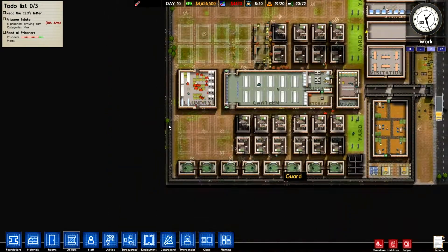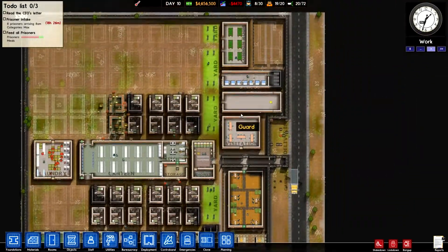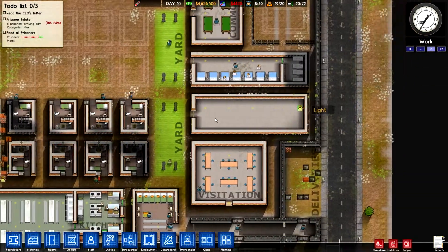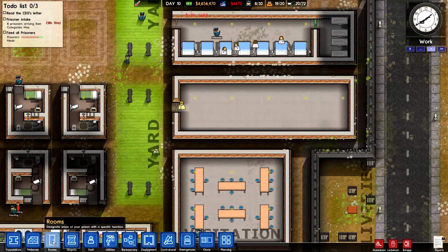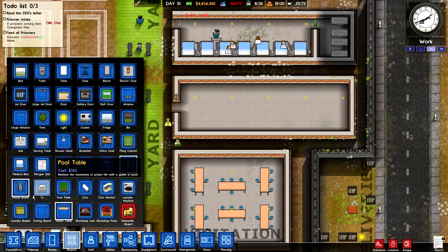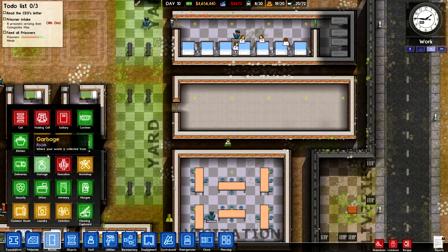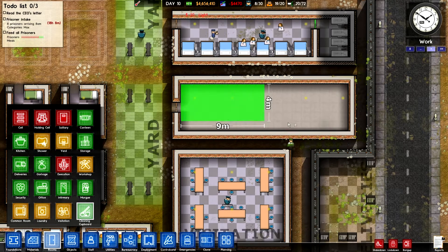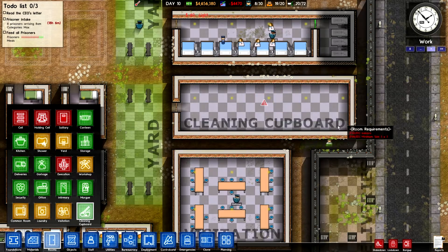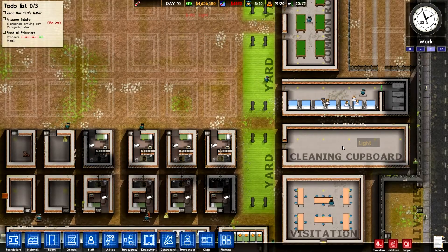And we can build that, and after we will do this as well. Are we forgetting anything though? Oh, this is done now — we could hire people here. We'll wait until the next set of prisoners arrive and then we can hire people here. But we can go ahead and label this — cleaning cupboard. So we got the cleaning cupboard up now and we will hire them later on.